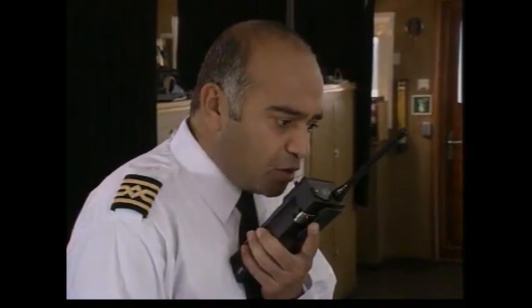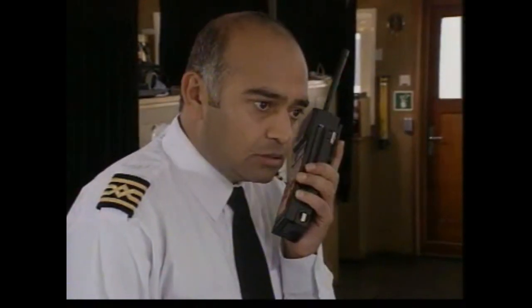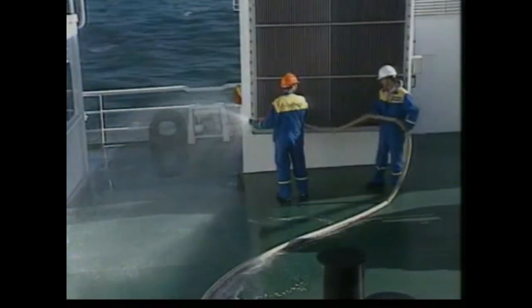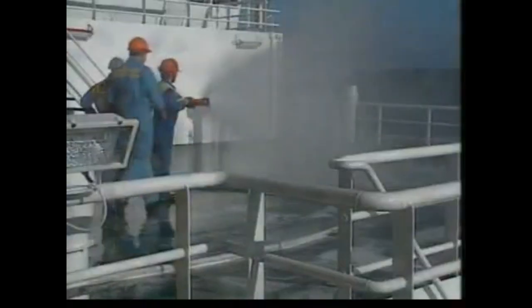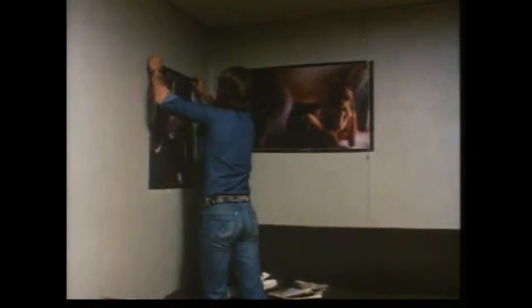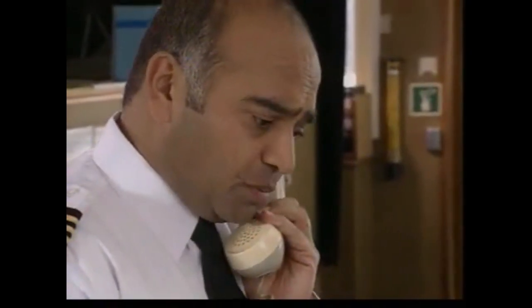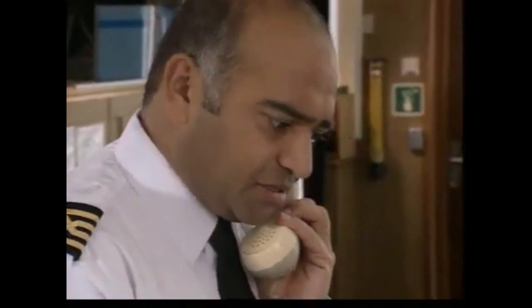The firefighters tackle the fire and it is now responding to their efforts. However, it is not yet under control. The master advises the leader of the emergency party to check various areas to prevent possible spread of fire. Other teams begin to boundary cool and boundary starve the fire by removing flammable material from adjacent bulkheads. The master tells the engine room to check for hot spots on the forward bulkhead and be prepared to cool.